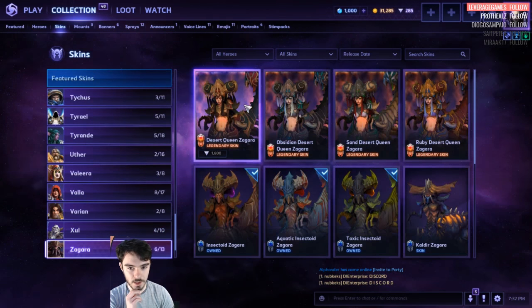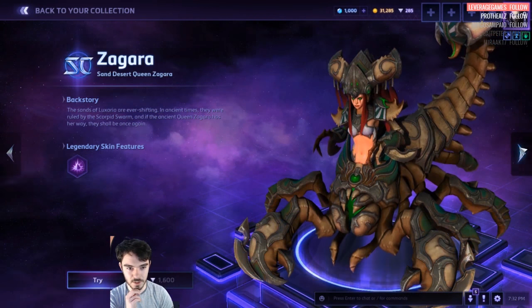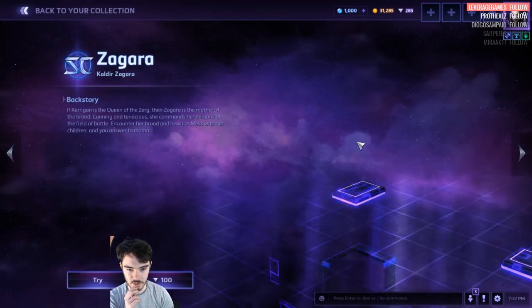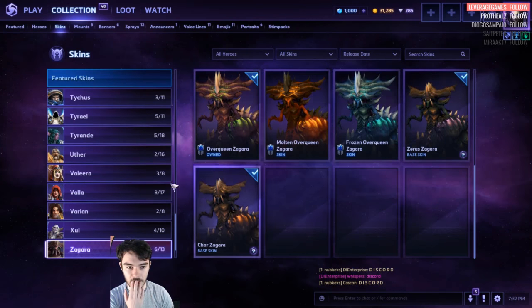Zagara. I don't know which one is new here, but this is Legendary now for some reason. Sand Queen, and then Ruby — this one looks pretty nice actually, good colors. This is a new skin color too — Kaldir Zagara.